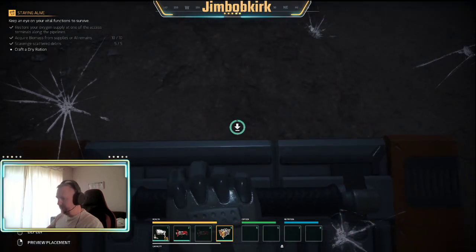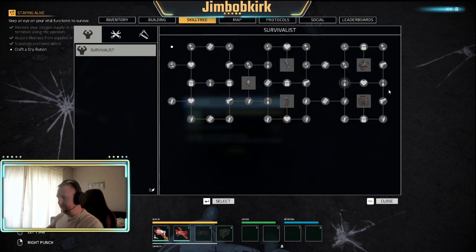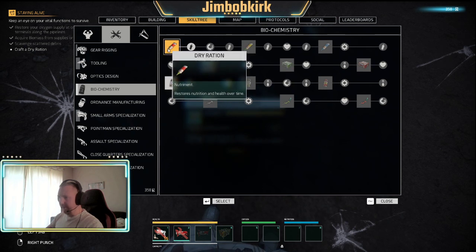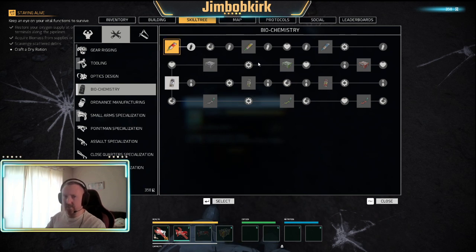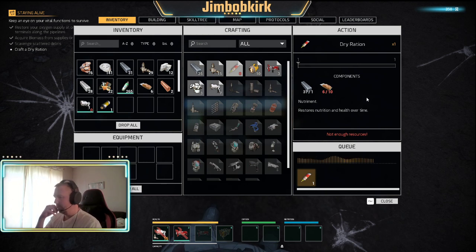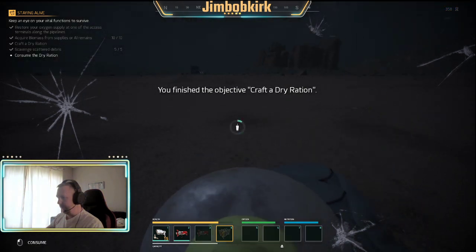We're in a safe spot. Craft a dry ration - into the inventory, this one's already unlocked. See the skill tree - all these things to unlock. There's better food you can make, medkits and things like that, first aid sprays which I will be using a lot later on, especially as we get to the end game. Let's craft a dry ration. Consume the dry ration - I'm not really hungry right now but the game's making me do it.